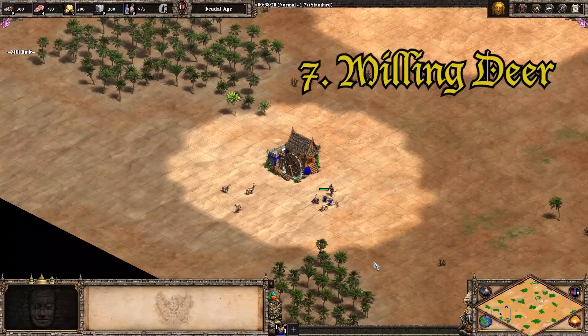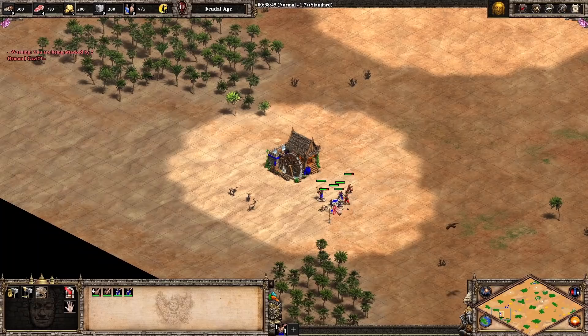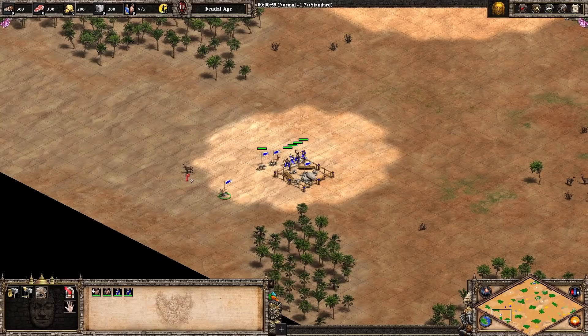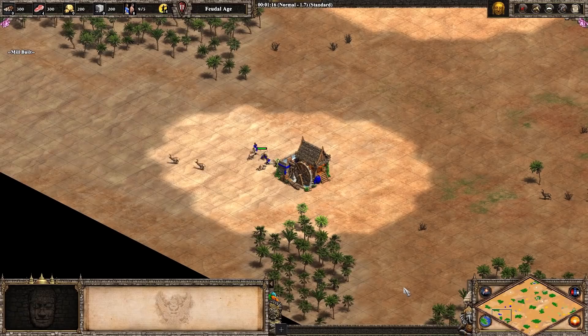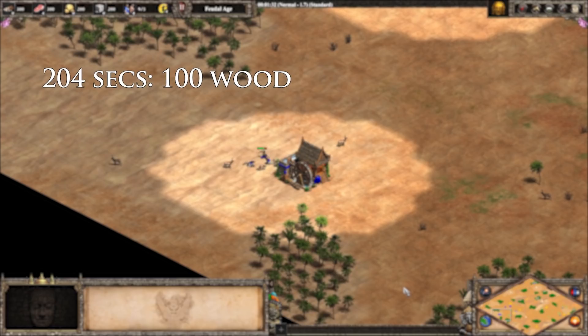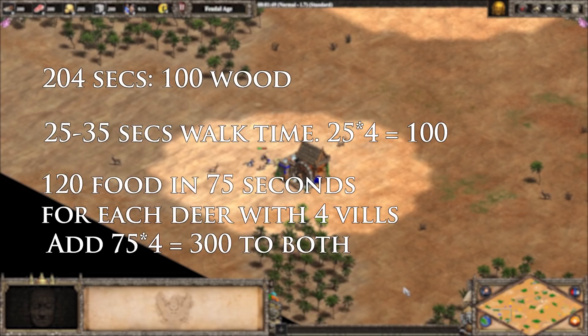Let's take a look at how good long distance hunting deer is versus building a mill. There are a few things to consider: efficiency of food collection, whether you need that 100 wood for something else, and the riskiness of the deer location. For the collection rate, we'll use four villagers to collect four deer with and without a mill at medium distance. We'll use only double bit axe for eco techs. Since we're dealing with two separate resources — food and wood — we need to use villager work time as a way to compare the two methods. It takes 204 seconds to collect 100 wood with double bit axe, so the mill method starts at 204 villager work time. It takes about 25 to 30 seconds for villagers to walk out to the deer, so we add that times four.